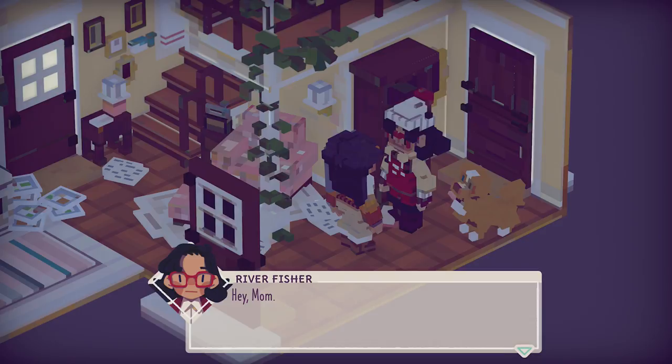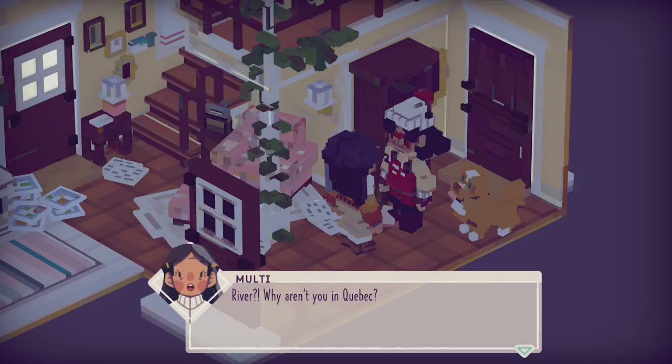River Fisher. Hey, mum. Wait — I have a daughter? Wait, how old am I? I didn't realize I was that old. She does have a little wrinkle thing under her eye, and wrinkles on her forehead too. I guess she starts this game quite old. I wonder how old she is — maybe like 30s or 40s or something. She's got a daughter, so I would assume around there. 'River, why aren't you in Quebec?' 'I gave my notice — some things are more important.'